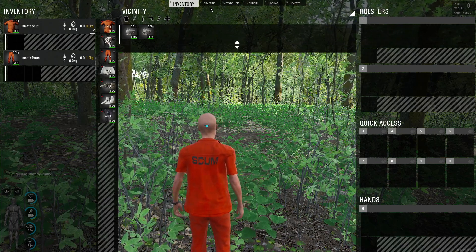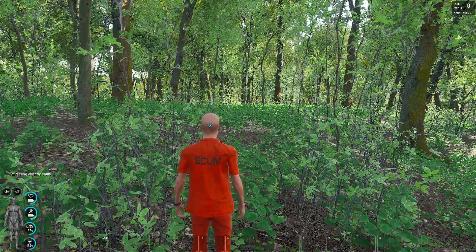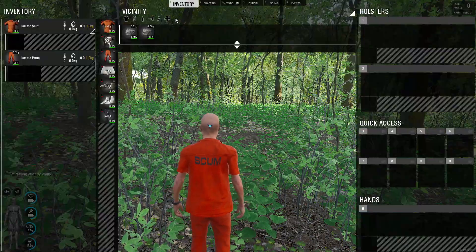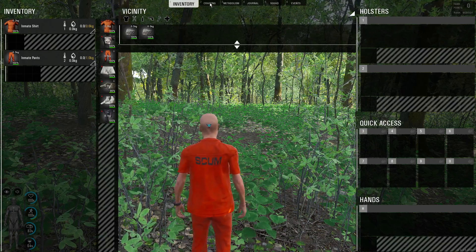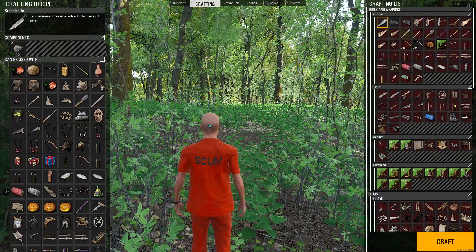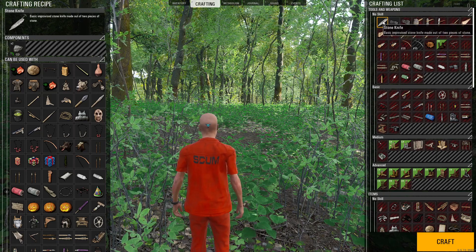Or half in, half out — it doesn't matter. If you open up your inventory tab by pressing Tab, you can click with your pointer the crafting tab, or push number two, and you can see that the stone knife is ready to be crafted.